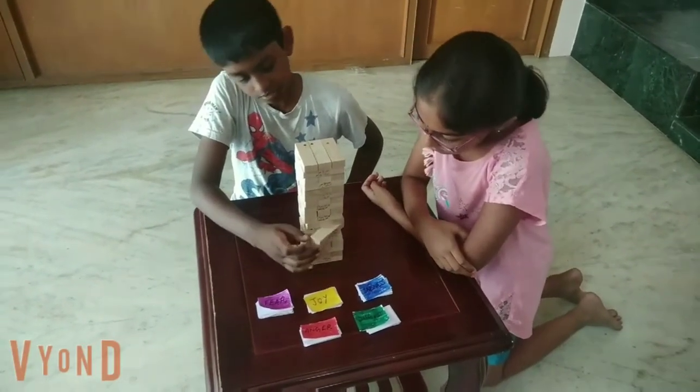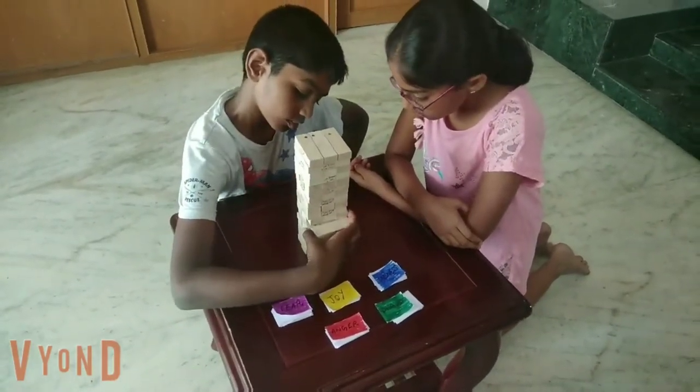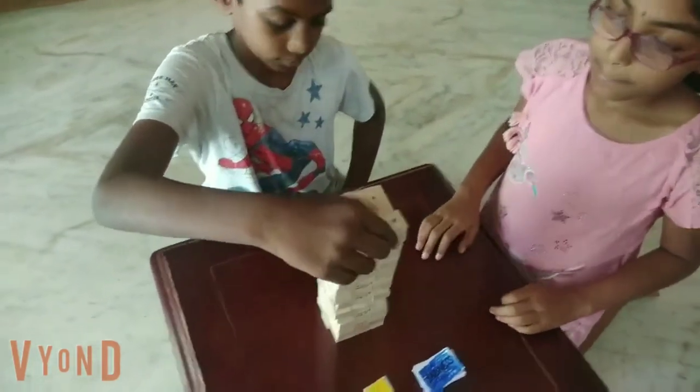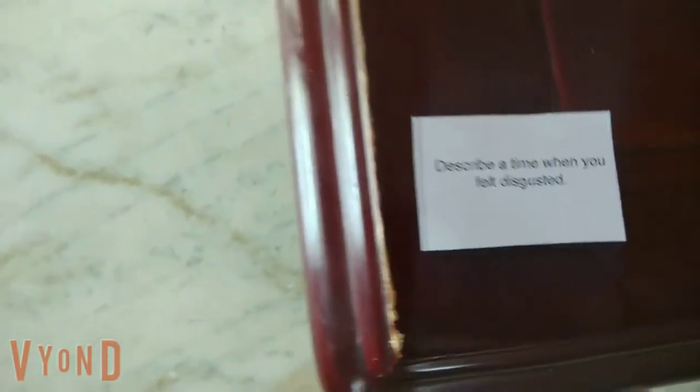Then you're ready to play — just follow the normal rules of Jenga. When someone pulls a block, the kid also answers a question related to the corresponding emotion based on the color of the sticker on the block. When the tower falls over, start the game over. It is really enjoyable to play this with the kids and can lead to some deep conversations about some of the struggles they have with processing emotions.